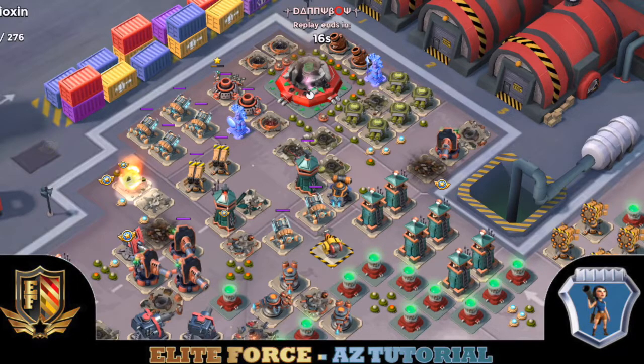Really just a phenomenal job — 2.55 million Diamond, one hit with a 5.5 by Billy. Just an awesome job. This is another AZ Tutorial video brought to you by Elite Force 10. Hope you guys are enjoying and learning, because that's what this is all about. Have a good one.